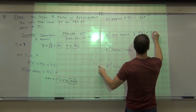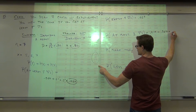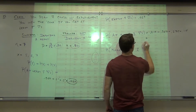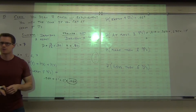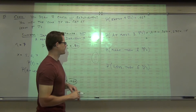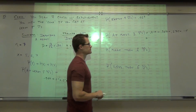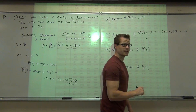So we add 0.210, 0.367, 0.275, and 0.115. Can someone add those for me and tell me what you get? Point how much? 0.97.